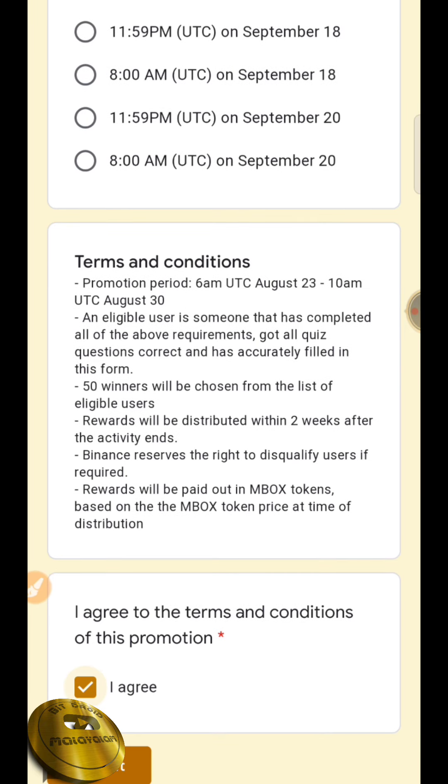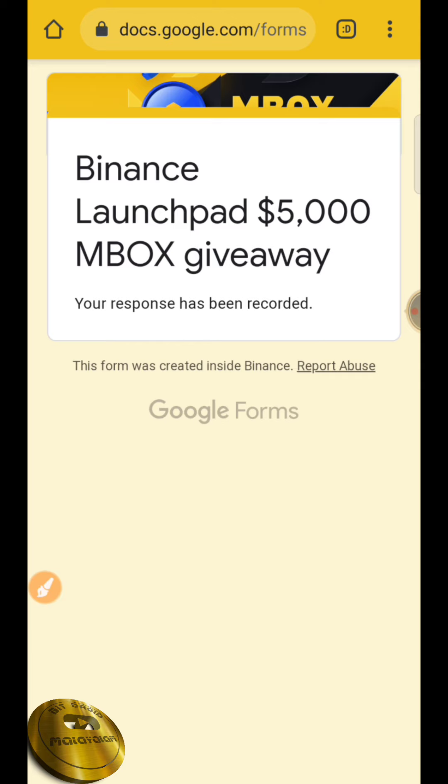If you want to agree with the terms and conditions, just submit the form. The first option is the Binance launchpad. The Mobox giveaway is recorded. You can complete the procedures. If you want the best chance to participate in the Mobox giveaway, please follow all the procedures. You can use a single spin to participate.